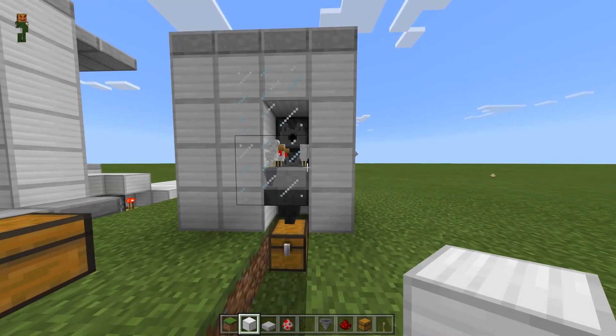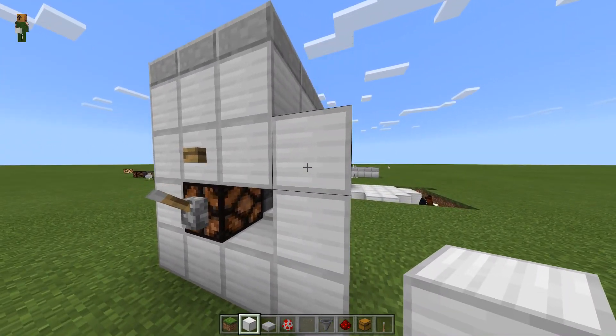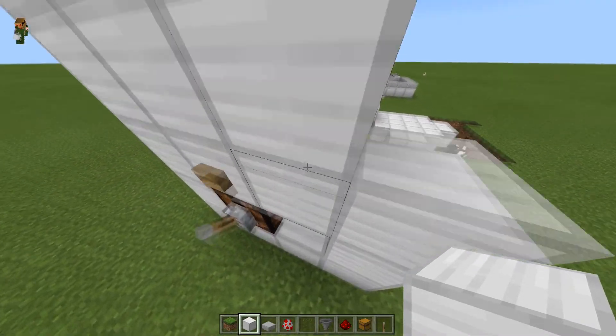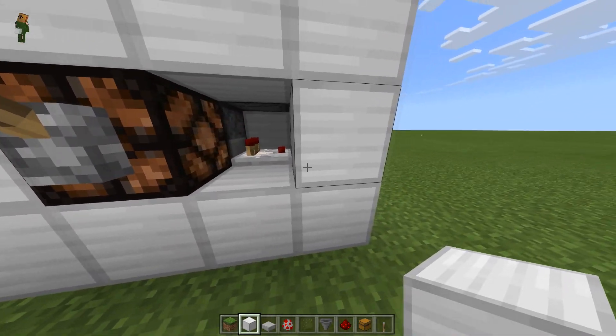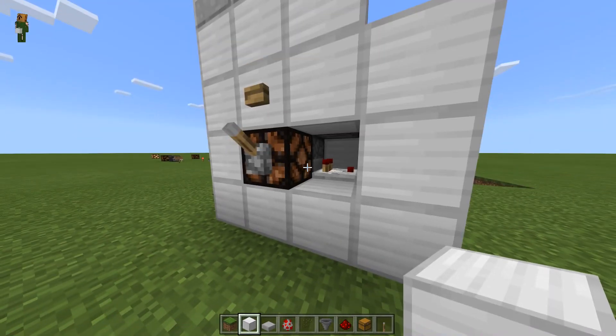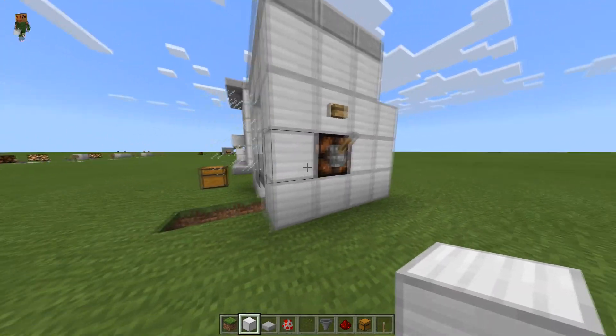One thing to mention: if you find your chicken cooker is not working, it may be because your adult chickens have laid too many eggs all at the same time. If that's the case, all you have to do is break the block next to the lamp and check your dispenser. Make sure there's nothing in your dispenser — just empty it out and that should reset everything.